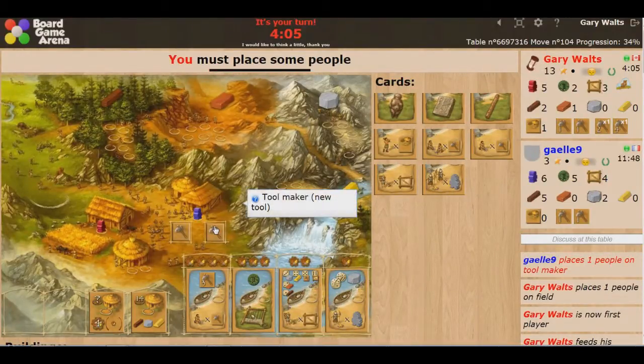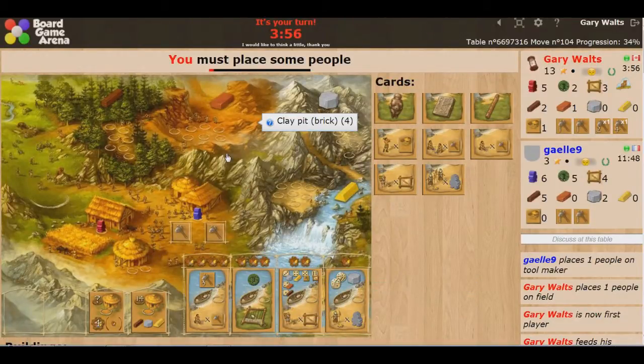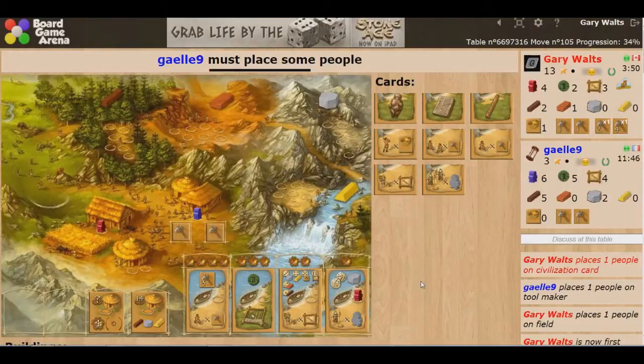She goes for the tool, so these are wide open to me now. This one is worth making points for tools, and my tools are pretty good right now. That's 4 points, that's 6 points — I'll grab this one because it also gives me two free dice on the quarry. That's never a bad thing.